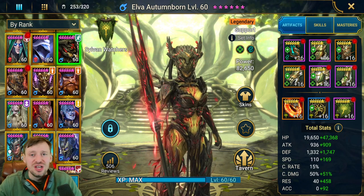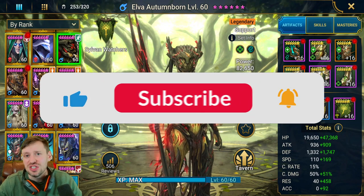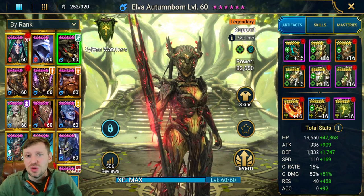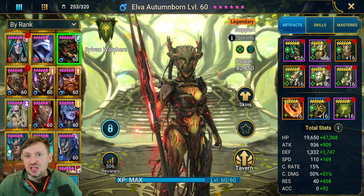She's an amazing champion — great for Hydra, Doom Tower bosses, Doom Tower waves, and dungeons. She's also above average for arena, and is really useful for countering Tormund and Hegemon. Think of her as basically an upgraded Sky Touch Shaman.